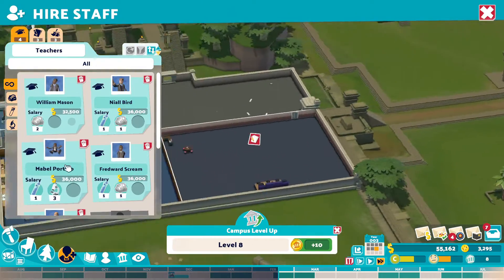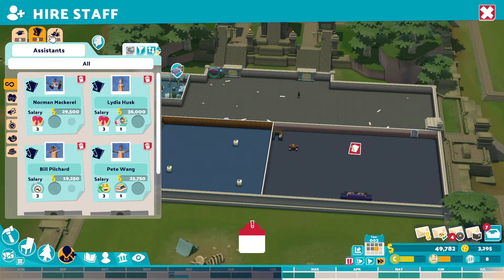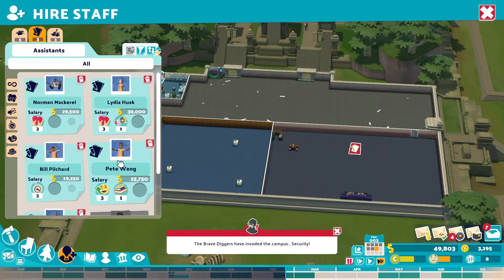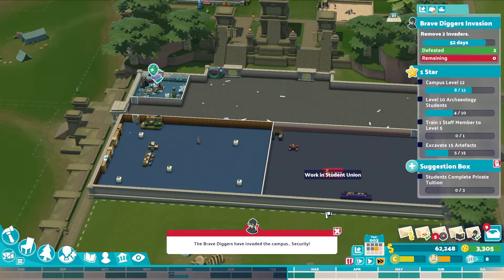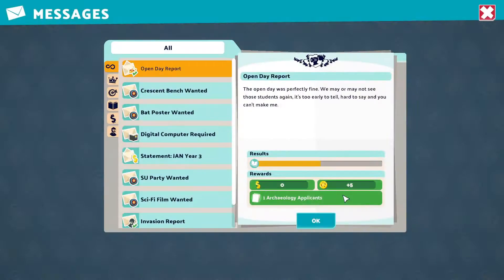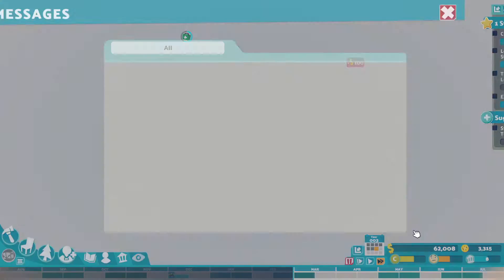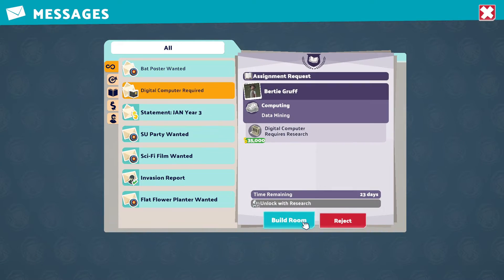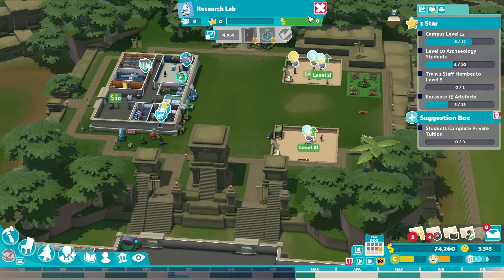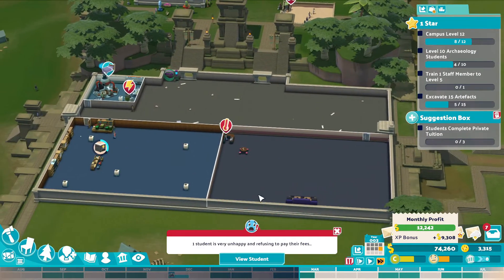We have a student union now. Also a decent researcher I'm going to hire. I just wanted somebody to run the student union — doesn't need to be anyone special. Again it's just to try and turn this around. I don't want to spend too much money as of yet. We're just putting things down to keep people happy at the moment. A digital computer is required — 35 grand. Oh, I need to build a research lab for it.